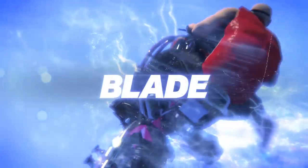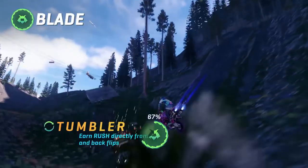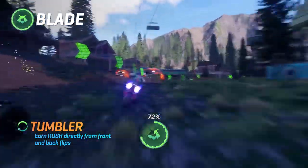Blade. For when laying down Hellfire is the only option — ain't no other choice. Tumbler: pull off 360 flips to hit rush before your opponents even have a chance.